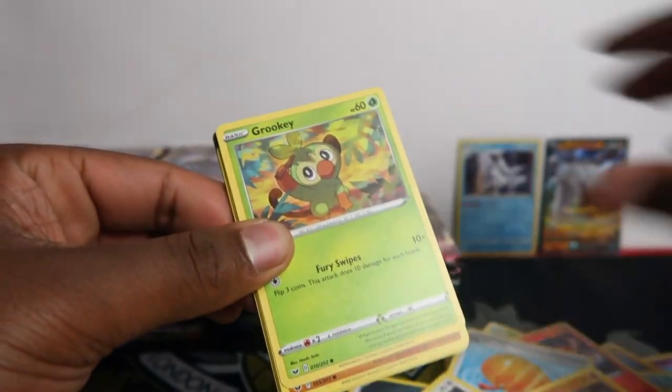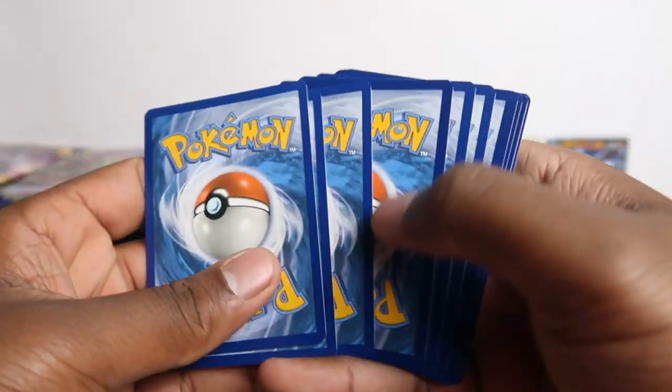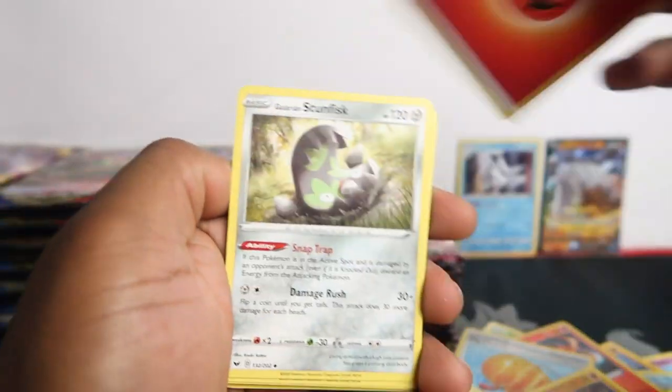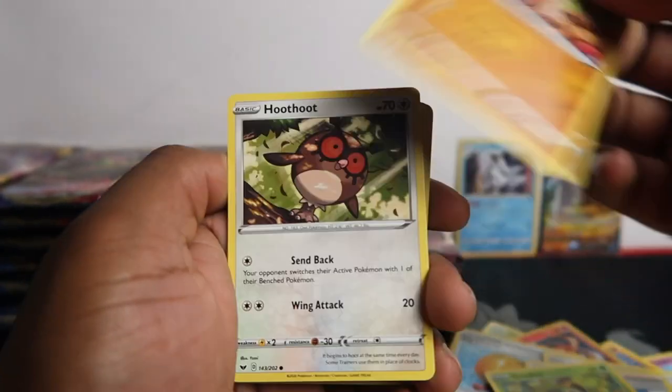I don't know why, but it is the base set — usually the base set of new sets are not that great. Like Sun and Moon, there are some good cards, like the Rainbow Lapras. However in this set you have the gold dogs which everyone's going for, and all the cards are selling because of the game's popularity.